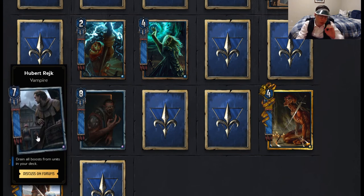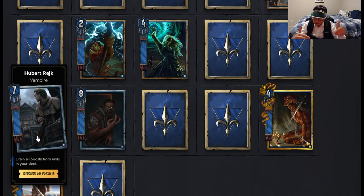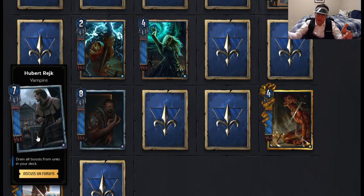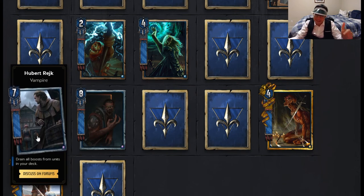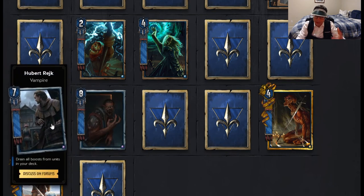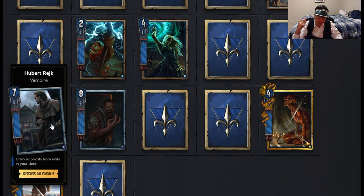Also, if you do Blue Stripe Commandos and buff, use Foltest, and then Herbert, the Blue Stripe Scouts in your hand will be four strength because he doesn't drain the units in your hand — he only drains the ones in your deck. They'll be four strength, and then all the other Temerians in your deck will be reduced back down to three strength like the infantryman, and that'll mess up the Blue Stripe Scouts from buffing them. That's anti-synergy there. I think of Herbert as a finisher rather than a starter, unless you're really wanting to go for that easy-win round one against people who don't have Scorches.